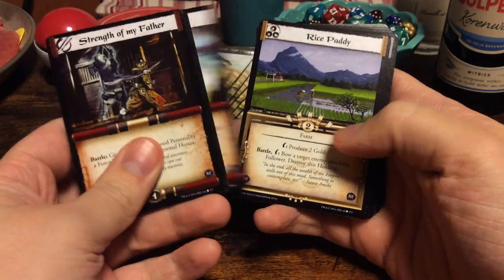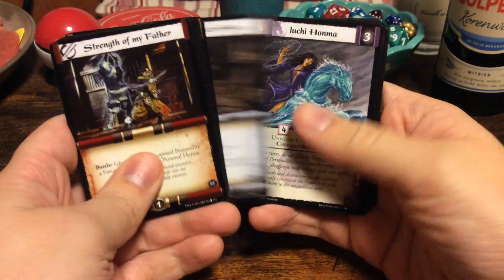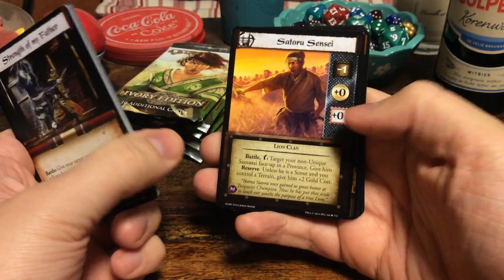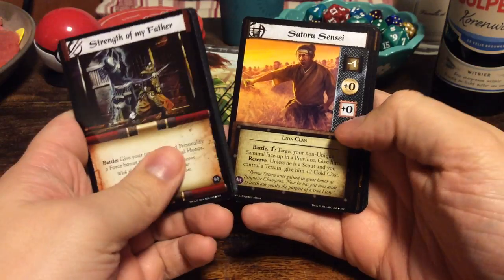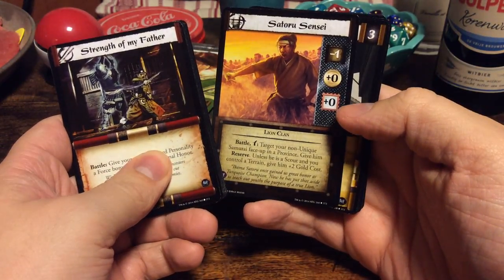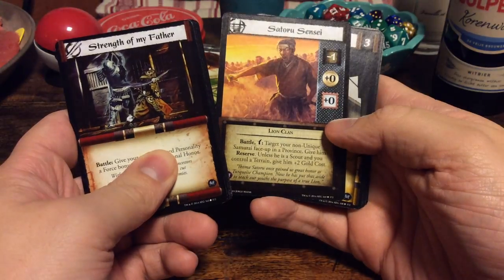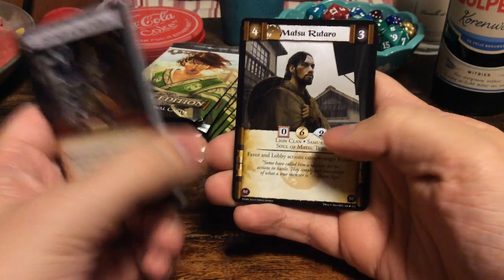Higher Ground. Rice Paddy. Servitors of Stone. Yuchi Honma from the Unicorn Clan. We have a Sensei here: Satoru Sensei from the Lion Clan. I don't really remember what the Senseis did, but I remember that they were kind of useful back in the day — every deck probably had one, as far as I can remember.